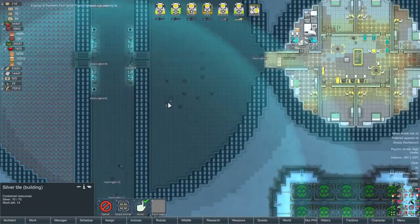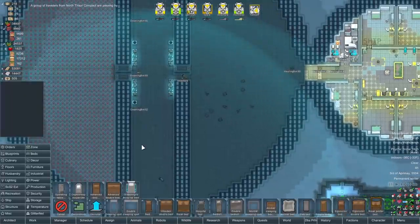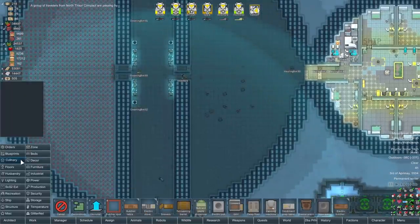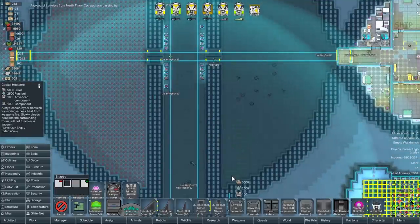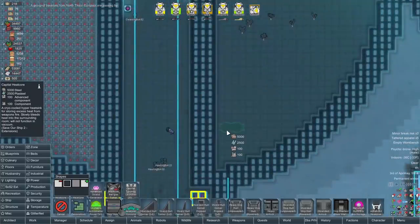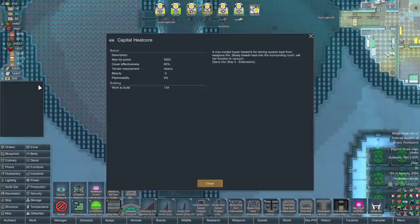Since yesterday's episode, some people have clarified some things with the heat sink. Specifically, I believe someone said that the capital heat core I was looking at is something like 66,000 of heat, or something just ridiculous like that. Let me see if I can pull up the actual value - this is over Discord, somebody told me this one. So it sounds as if we're not going to need a massive amount if we're still using the more traditional Save Our Ship weaponry.